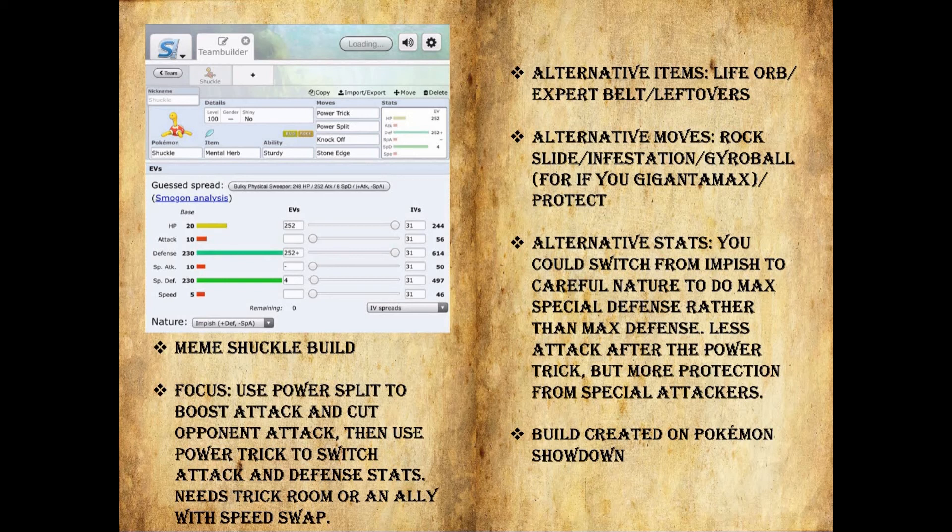Gyro Ball is really useful for a few Gigantamax Pokemon, which you'll see in the video against Trevor's Fairy gym. Protect is always a catch-all move — it's great to have at least one Pokemon on your team with Protect. You can read your opponent, try to figure out their strategy, and absorb hits in Doubles if you really need to. For alternative stats, you could switch from Impish to Careful Nature and do Special Defense instead of max Defense.